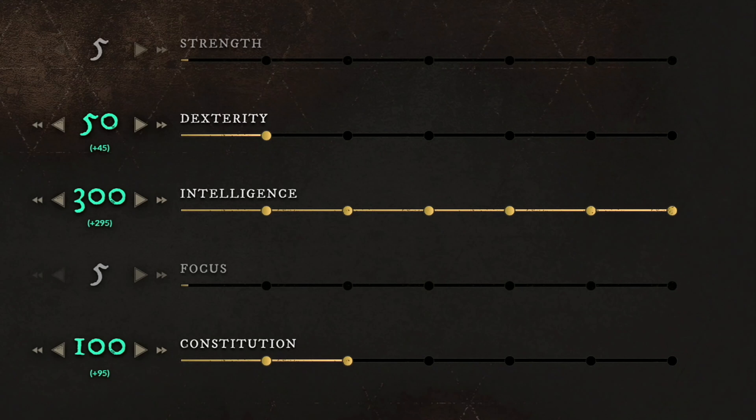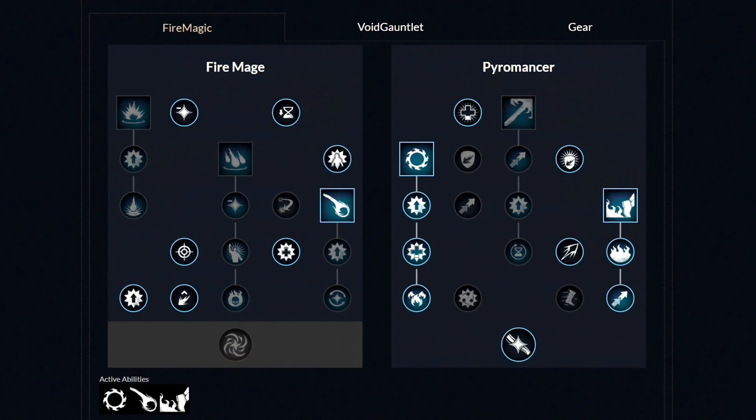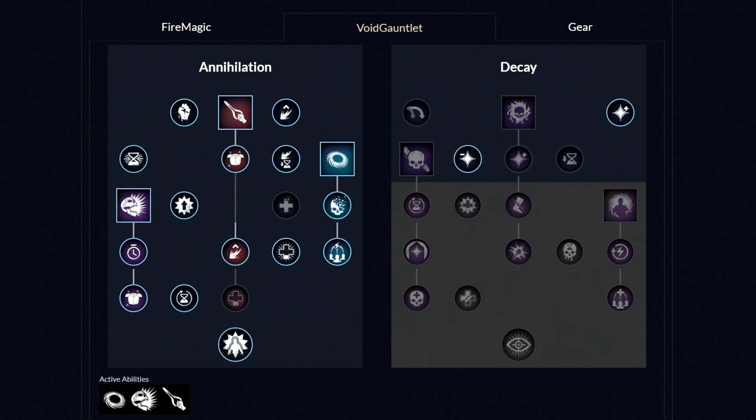Moving over to the second build, which is the Fire Staff and Void Gauntlet. These are the attributes you want to have. No matter from which level you start using this build, first get your intelligence to 150 or even 200, and then start building your constitution. At end game, always maintain a 3-to-1 ratio — have intelligence at least 3 times more than constitution. Around level 60 you should have 300 intelligence, 50 dexterity, and 100 constitution. For your gear, you want to go with the medium category. The best gear setup is: heavy helmet, heavy chest piece, light pants, medium gloves, and boots. This gives you 22.9 kg weight, exactly just below the heavy weight category. You could get 3 to 5% extra damage going light armor, but as a mage your abilities don't have much range, so for PvP and PvE I recommend medium armor.